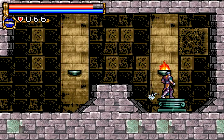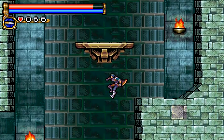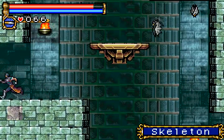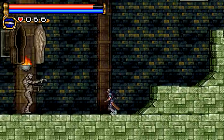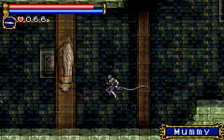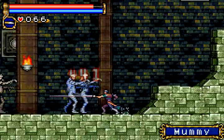Here's an HP Max increase. This room has mummies and coffins, which usually take one more hit than the mummies - or two more hits, I guess.